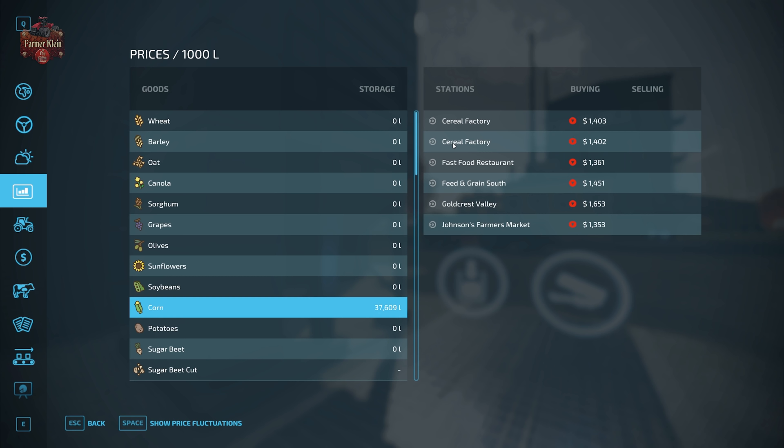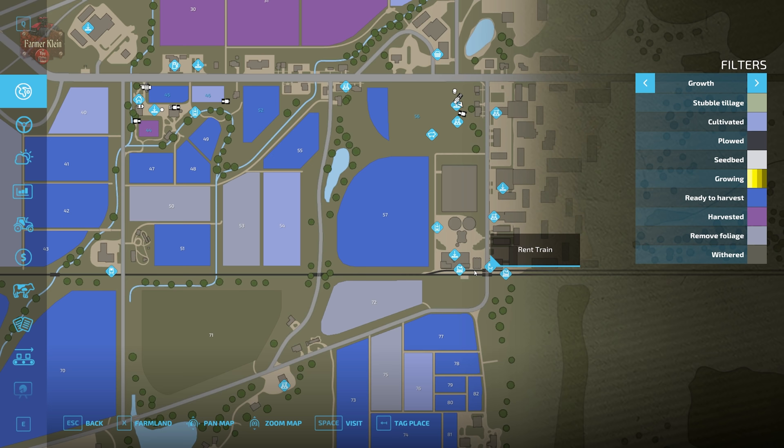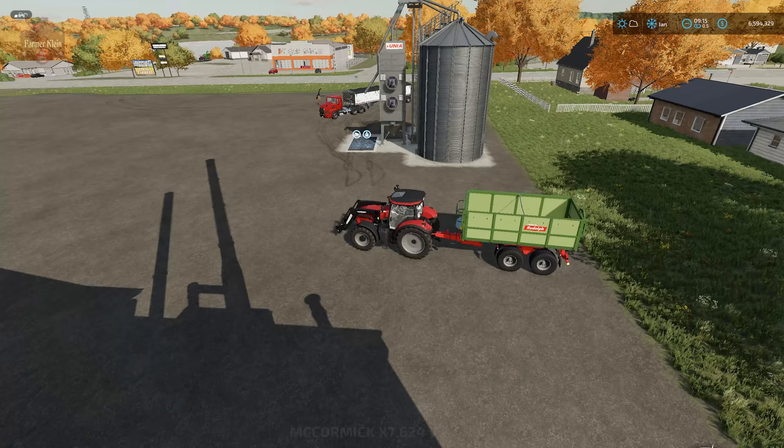As far as sell points on Elm Creek, we have the Cereal Factory, Fast Food Restaurant, Feed and Grain South, and Johnson's Farmer's Market — all traditional sell points where you deliver your crop, unload it, and get paid. Goldcrest Valley is a train off-the-map sell point: you would place your grain in the Grain Pool East train silo, rent the train, load it, and drive it off the map to Goldcrest Valley. We've demonstrated that in another how-to video on how to sell grain off the map.